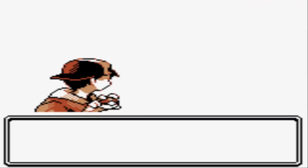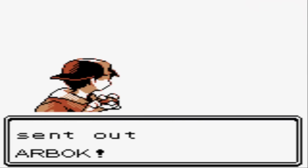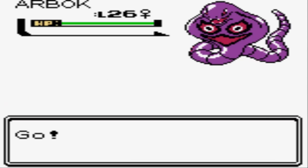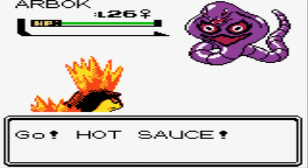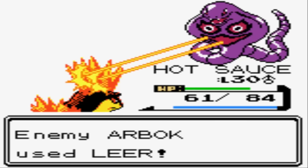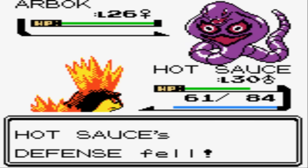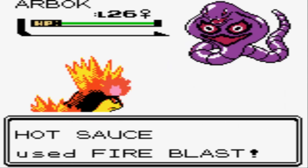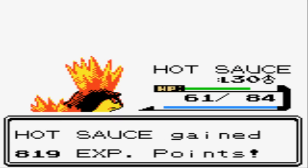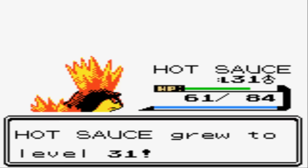We've got another Rocket Grunt with just an Arbok — let's go with a Fire Blast. This is an annoying stretch for Hot Sauce. Croconaw evolves into Feraligatr at level 30, Bayleaf evolves into Meganium at level 32, but Quilava doesn't evolve until level 36 — kinda gets the shaft. Although at level 31 you learn Flame Wheel, which is pretty nice to bridge the gap, especially if you didn't get Fire Blast.